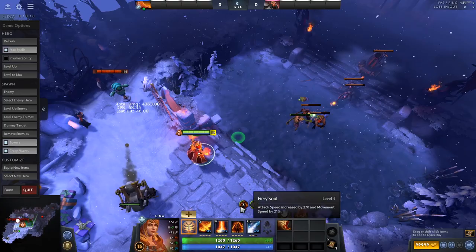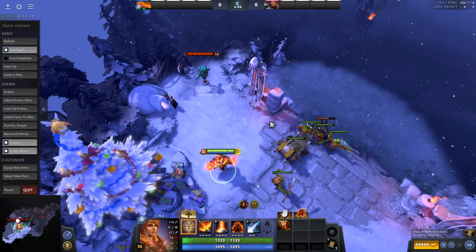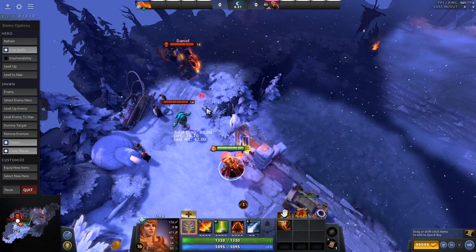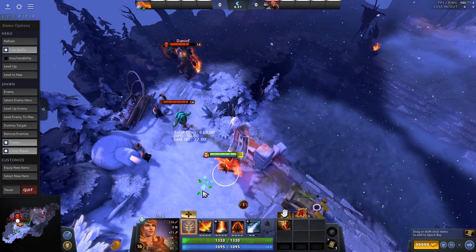I'll show you right here — it's counting down, I cast it again, and I still have three stacks. One of the key things about this hero is to constantly keep your Fiery Soul stacks up, not only because you want to attack fast, but because you want to move around the map quickly. You kind of want to be constantly spamming spells off cooldown whenever the Fiery Soul stack gets low so you can join teamfights, catch up to people, and do more damage.